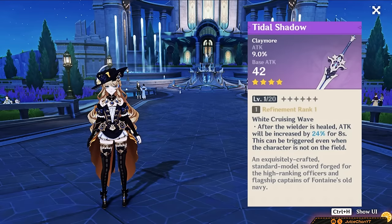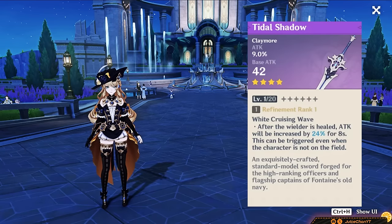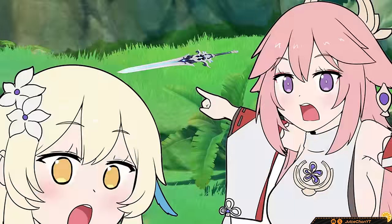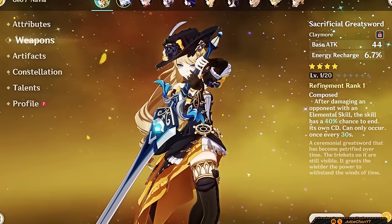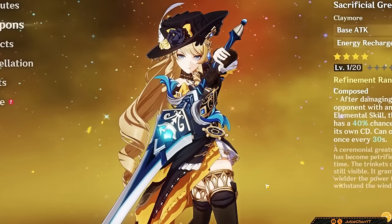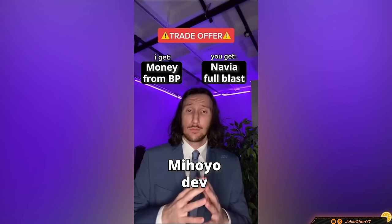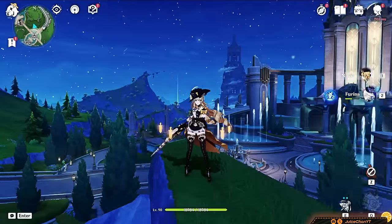Tidal Shadow exists for free-to-plays — it's one of Navia's worst options, but it's your only fully free-to-play option. R5 is only 4% better than R1, so hold onto your billets and only craft R1. Don't bother with Prototype Archaic — Navia's worst viable option; Tidal Shadow is right there. If you're playing off-field Navia, Sacrificial Greatsword works if you're having ER issues. I heavily encourage buying at least one battle pass for Navia — Serpent Spine is worth your time and is a super viable option for her.